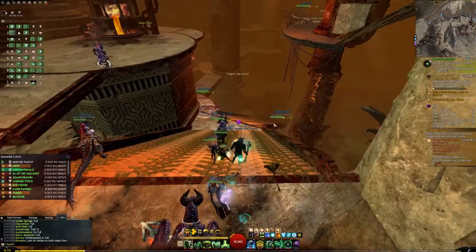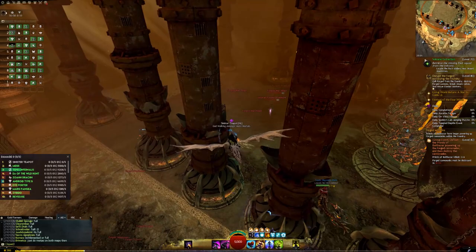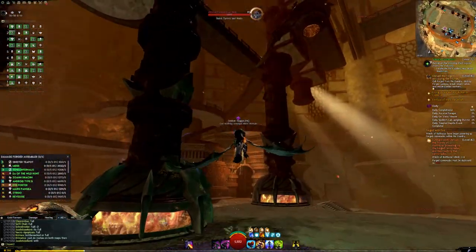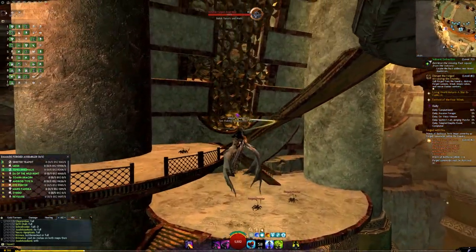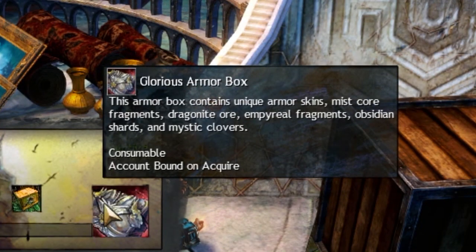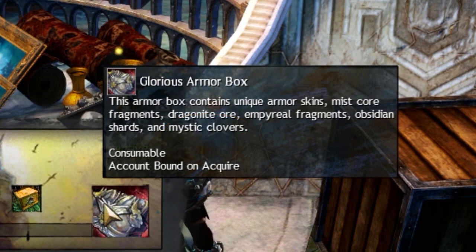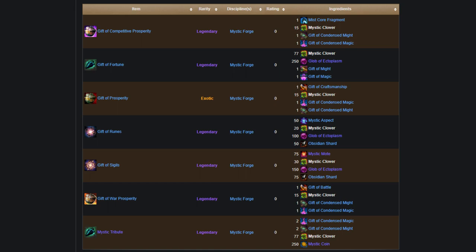This idea of using what you find instead of buying everything with liquid gold leads onto the idea of account-bound wealth. Many items you'll find will not be sellable to other players, but they can be some of the most valuable drops you'll find. For example, completing most reward tracks in player versus player or world versus world gives you two mystic clovers, and while you can't sell them, they are required to make all legendary items, which is a very common endgame goal.